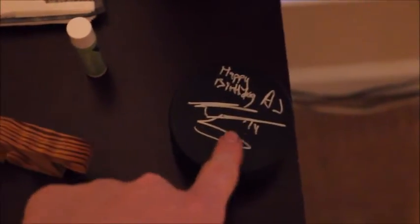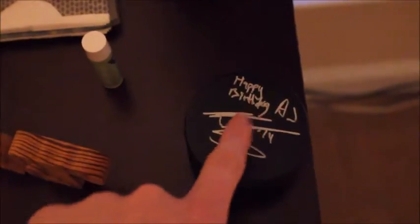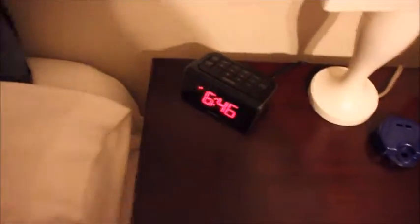This is my nightstand. I've got glasses, a hockey autograph, and a home phone in case anybody wants to call my house. This was given to me by my good friend Nolan — it says 'Happy Birthday AJ, Number 14, Max Freebird,' who is my favorite American Hockey League player. I love you dude, thank you so much. I've got a clock here that doesn't work as an alarm so I use my phone, and this is the comfiest blanket I've ever had.